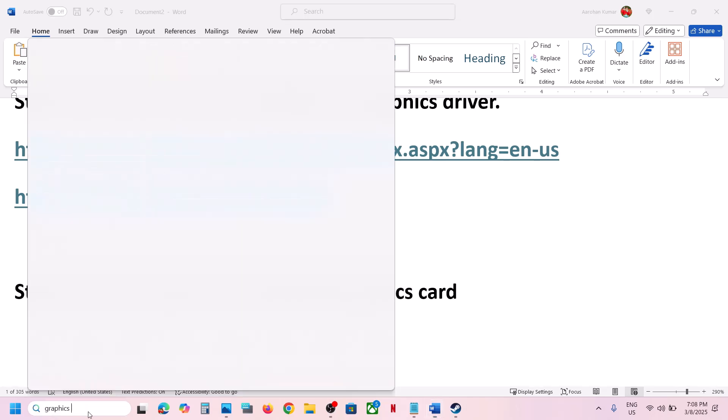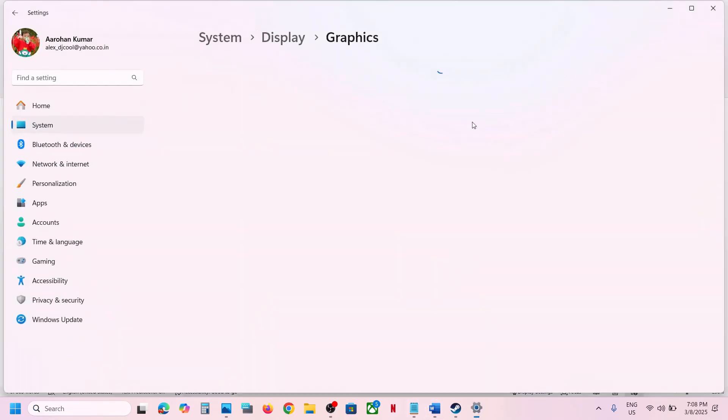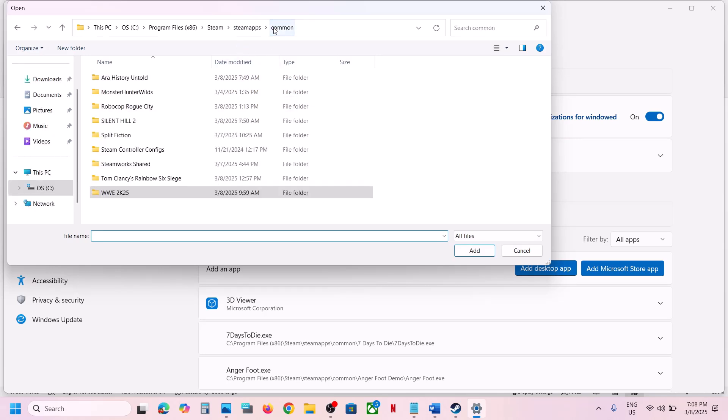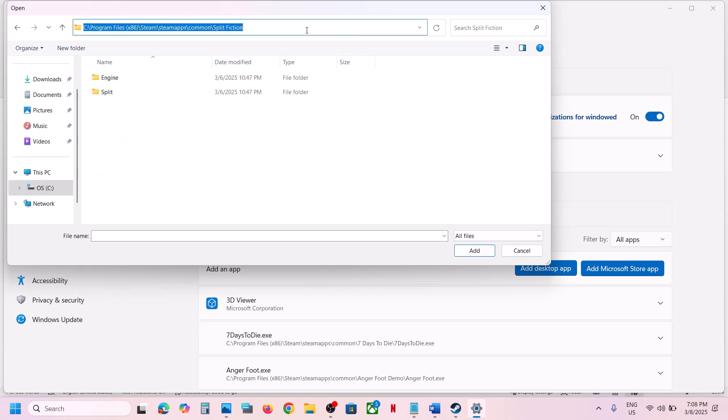The next step is to run the game on the dedicated graphics card. Type 'graphics settings' in the Windows search box, click on Graphics Settings, then click Add Desktop App. Navigate to the game installation folder — if installed on C drive via Steam, go to that location.